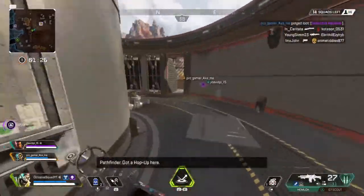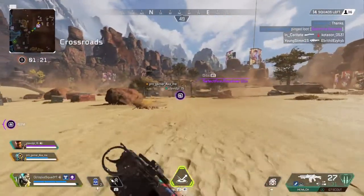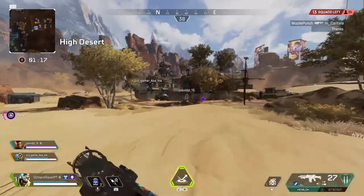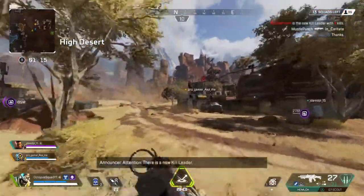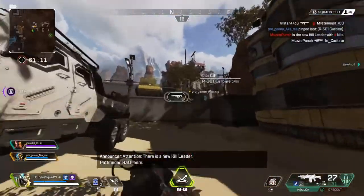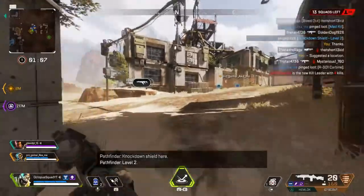Gotta hop up here, select fire. Dibs. Attention. R-301 here. We could check out... yeah, I could use that. Knockdown shield here, level 2. Med kit here.